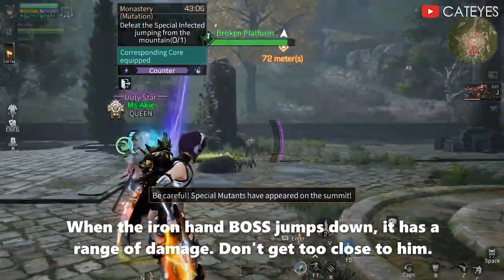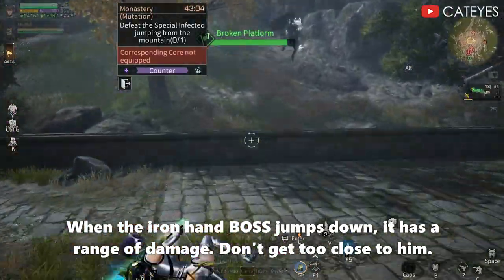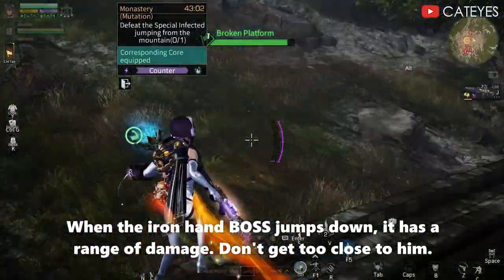When the Iron Hand boss jumps down, it has a range of damage. Don't get too close to him.